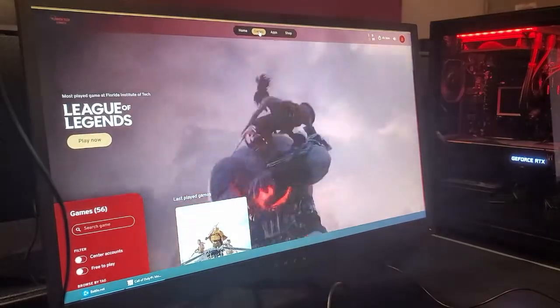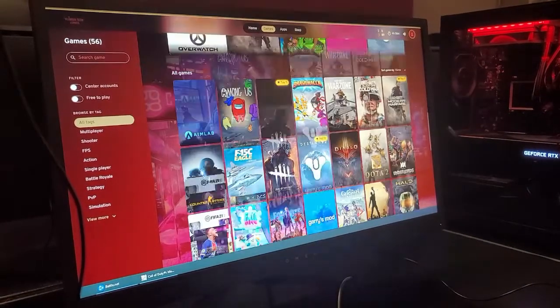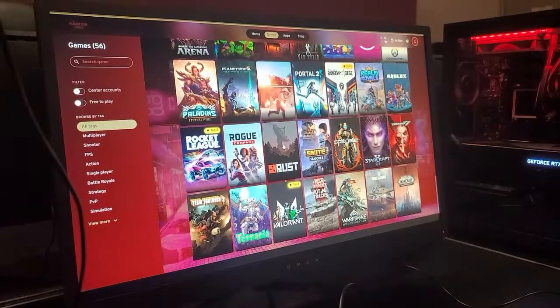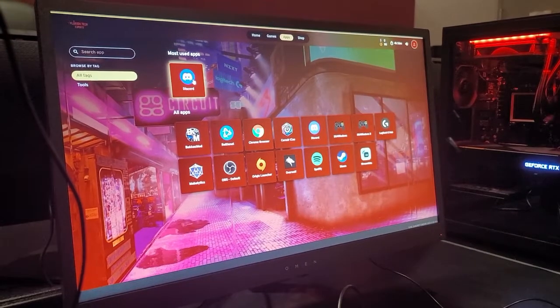There are many games available to play. The full list is available at www.fit.edu/esports/club. You can also log on to your Discord account — simply click your apps, then Discord, and log in using your credentials.